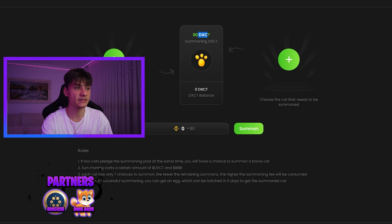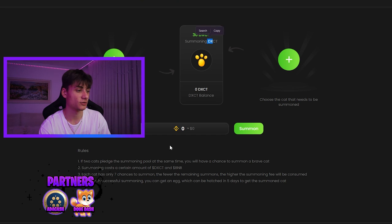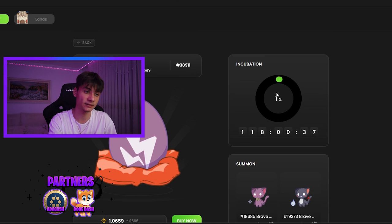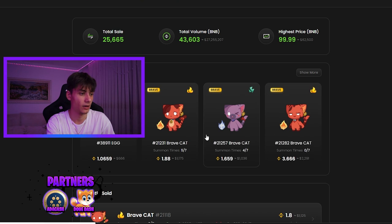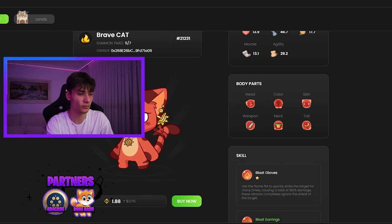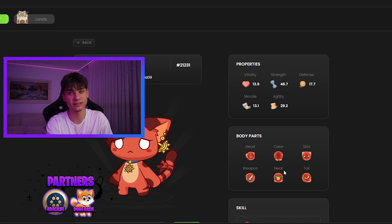The summon section uses their token - I don't have any since I'm not logged in. The rules: choose two cats and summon tokens. If two cats are placed in the summoning pool at the same time, you have a chance to summon a brave cat. Summoning costs a certain amount of token and BNB. Each cat only has seven chances to summon. After each successful summoning you get an egg - 1 BNB for an egg, which is around $666. You can also see summoning times, brave status, and children.